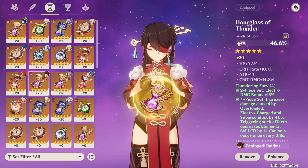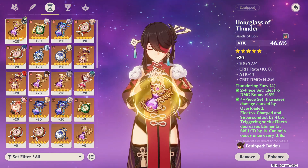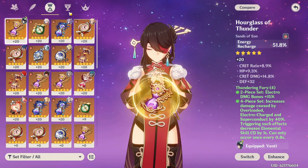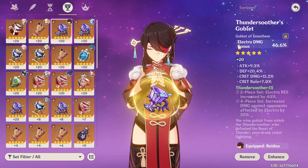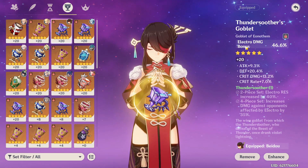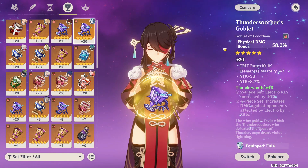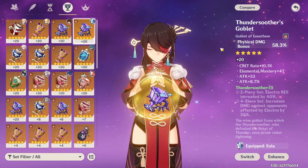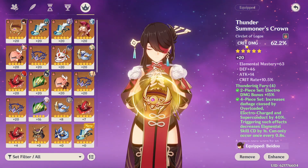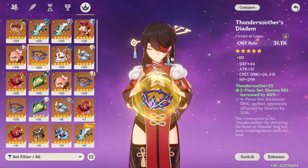For artifact main stats: for main DPS or physical Beto, you want attack percentage for your Sands. For sub DPS Beto, you can use energy recharge for the Sands. For main DPS and sub DPS Beto, you want electro damage bonus for the Goblet. For physical Beto, change your Goblet to physical damage bonus. For the Circlet, you can use crit damage or crit rate — it doesn't really matter. Do not use an attack Circlet; that's not going to work.